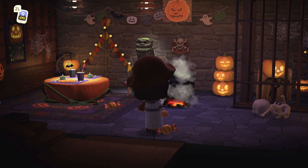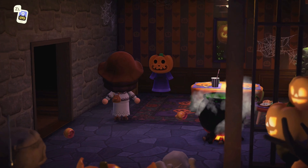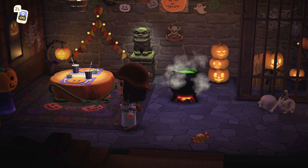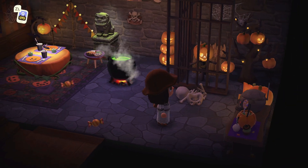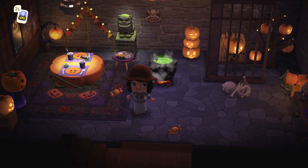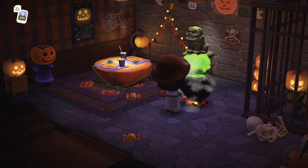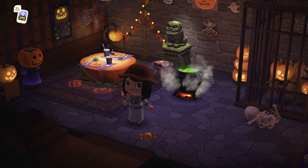And downstairs is a Halloween bar. Look — Jack's right there in the corner, literally standing there. This is like a little Halloween party all set up down here by Jack. You've got the table set up, the cauldron. I love the little pumpkins inside the cage. It's cute and a little unexpected — the rest of the house is this cozy farmhouse and then you come downstairs and it's a little bit of a Halloween party. I love the effects on the cauldron and the fact that you can actually activate it. Too cute.